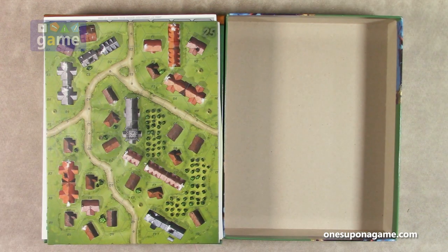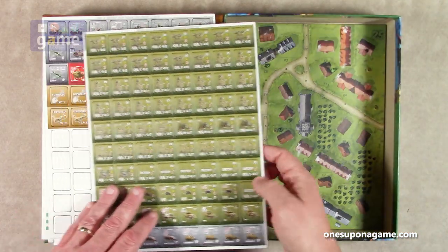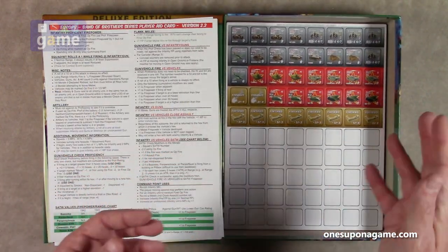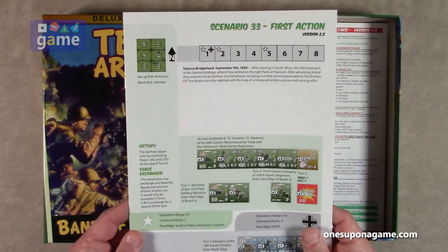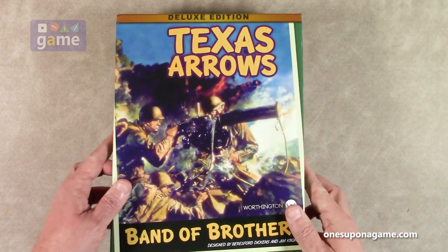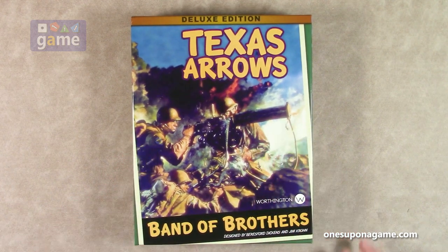So if you pick up a copy of the Deluxe Edition of Band of Brothers: Texas Arrows from Worthington Publishing, you're going to get one mounted map board, two sheets of nice pre-rounded counters plus one half-sheet of blank counters, two copies of the version 2.2 reference card, and a 12-page scenario book — all in this beautiful box with beautiful artwork. Thank you so much for watching, God bless you, bye.